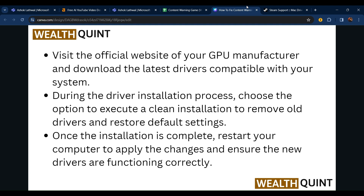Visit the official website of your GPU manufacturer and download the latest driver compatible with your system. During installation, choose the option to perform a clean installation to remove all drivers and restore default settings. Once complete, restart your computer to apply the changes and ensure the new drivers are functioning correctly.